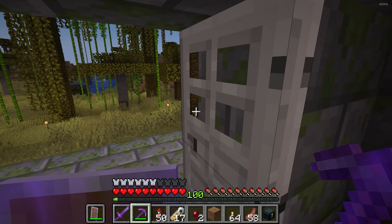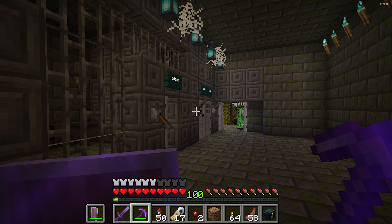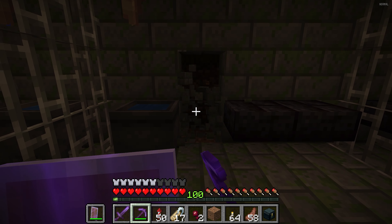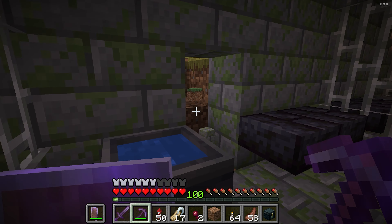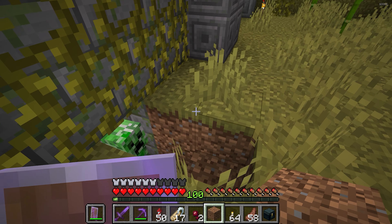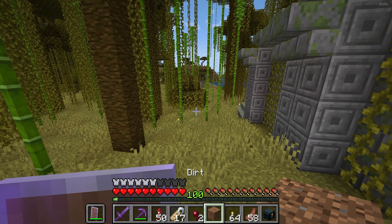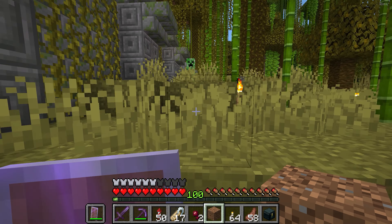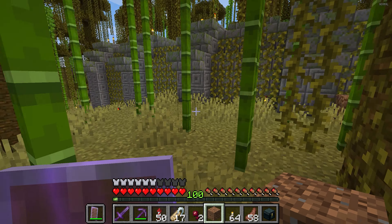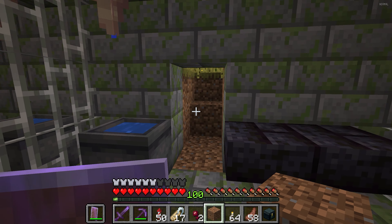Now we got the creeper following us. This one might be a little bit tricky though, because if you get too close they could explode. So I don't know how I'm gonna get around him in the cell to get out while locking him in. Maybe I'll just break out of the back and then trap him in and run around and shut the door. Oh no, he blocked me — oh my god, please don't blow up. Let me get far enough and then we'll circle around and see if we can lead him back in.